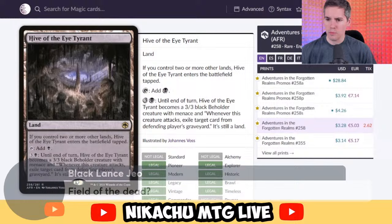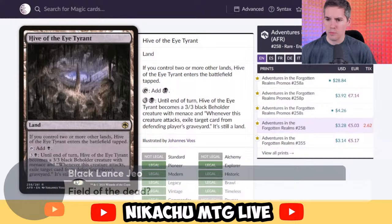Black Lands Geo with Field of the Dead. Enters the battlefield tapped, adds a colorless.